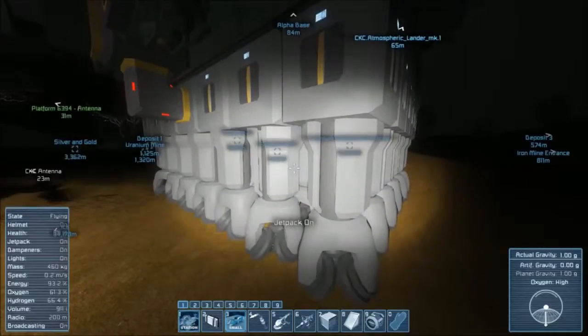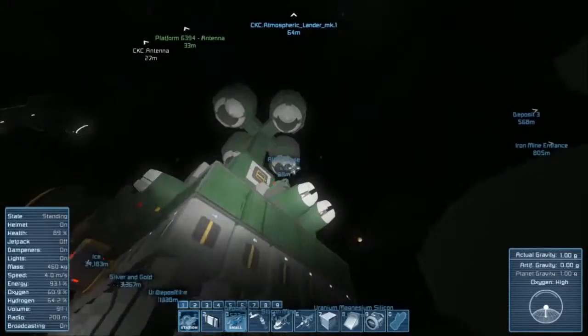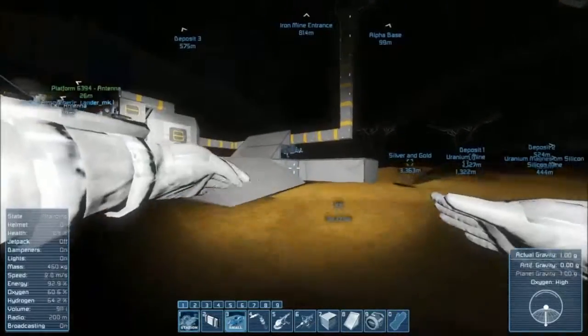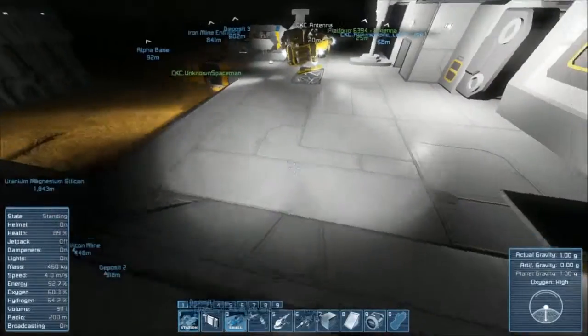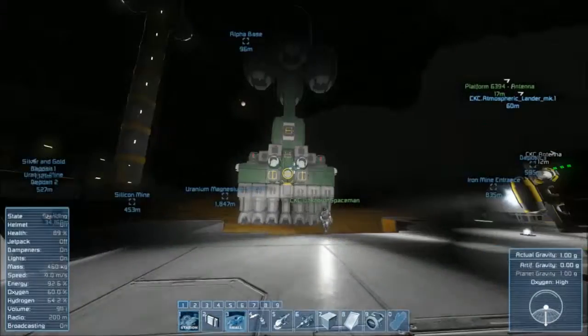I'm not in creative mode here — I'm using my jetpack like I have infinite fuel. I saw on the subreddit today that someone figured out that with two hydrogen bottles you can get to space if you are empty otherwise, using your jetpack.